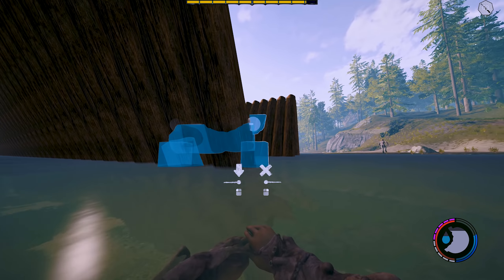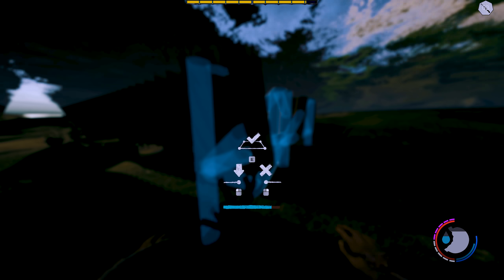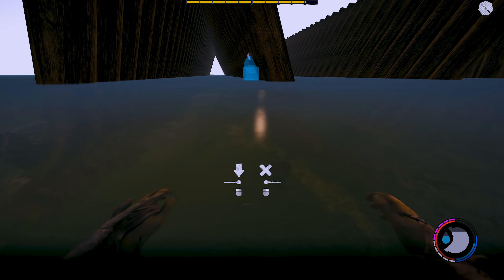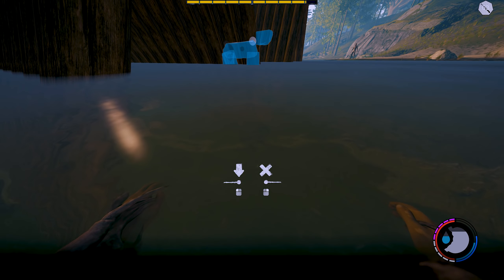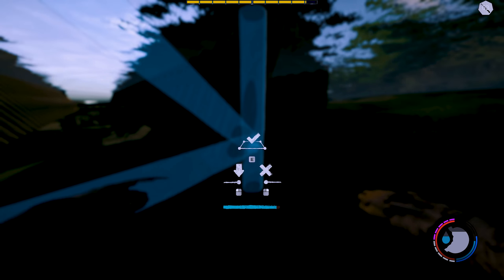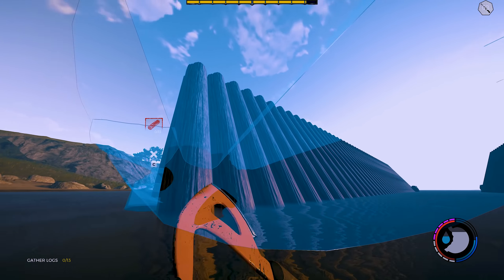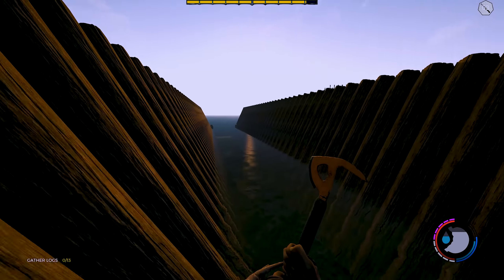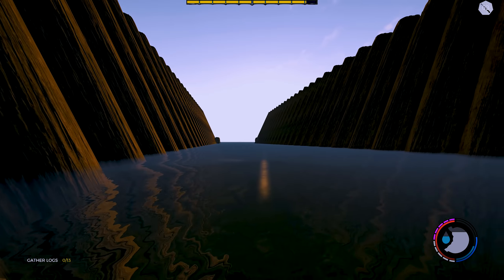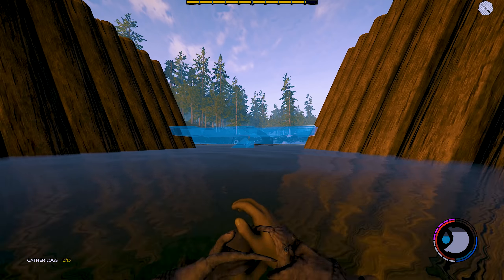What you could do is use a custom foundation and place it inside - like it was about here. What I should have done is not like that, but rather bring it out just a smidgen. So like that - that's 13 logs. The idea is hopefully those rock pillars should be able to connect to that, and then I can just demolish that. That's the plan.